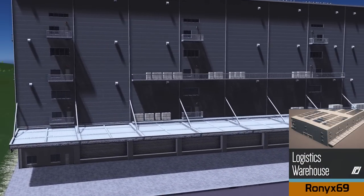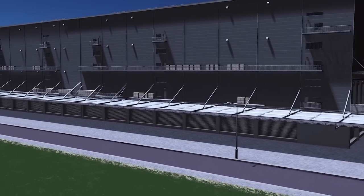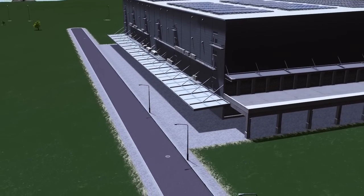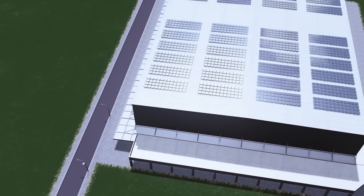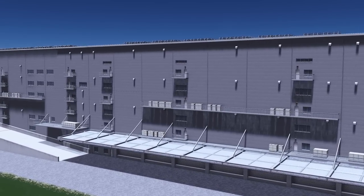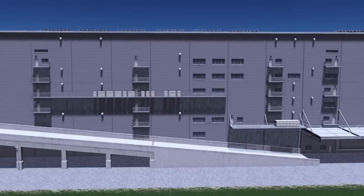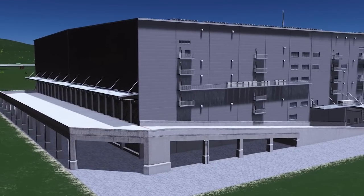Last but by no means least, we have the logistics warehouse by Ronix — a monstrous building that comes in two parts which you can line up very easily against the road. If there's someone who details their buildings well, it's certainly Ronix. The level of detail for the size of this building is astonishing. I watched him do this on live stream and he really does have a knack for this stuff — he'd probably say it's reasonable, but thank you Ronix, keep up the great work.